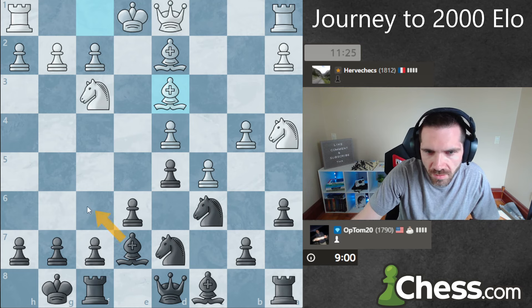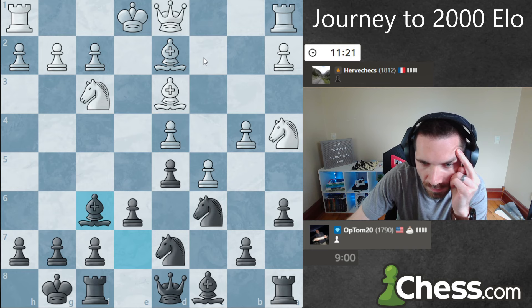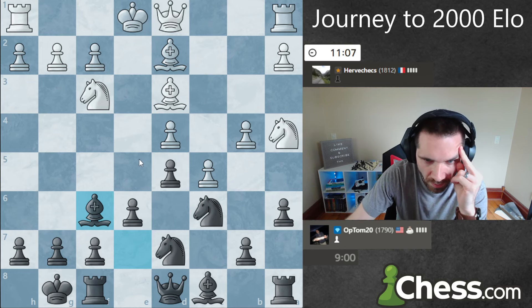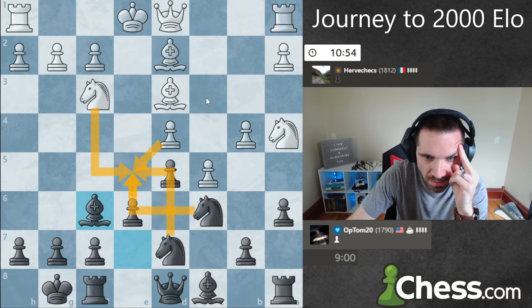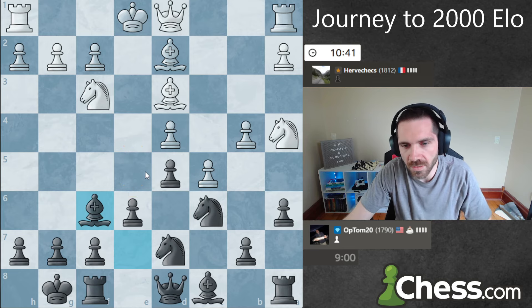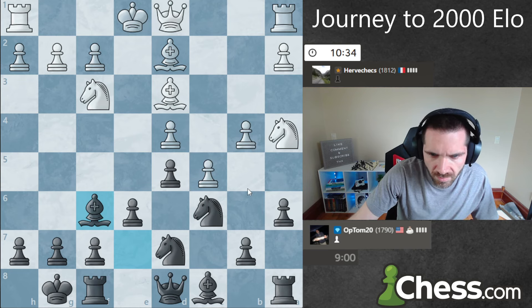He does get a passed pawn, but what happens if I just start attacking this pawn? Let's attack this pawn and force him to react first. I could also consider breaking with e5 — that might be the way to go here. Let's say he does this — e5, or d-takes, knight-takes, knight-takes, knight-takes, bishop-takes, bishop-takes — we're good. E5, he doesn't do anything, I push e4. I like e5 because it softens up the pawns on this side of the board too.